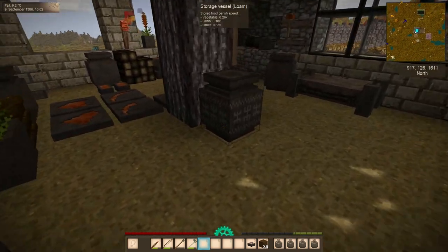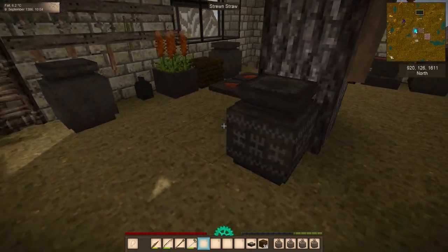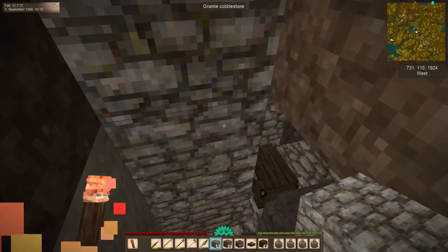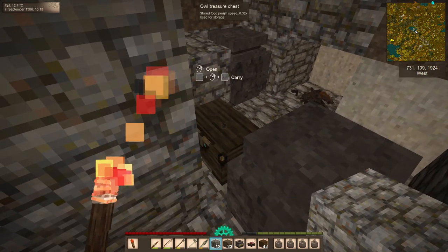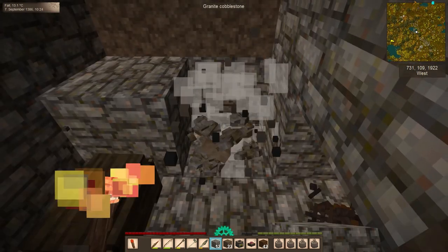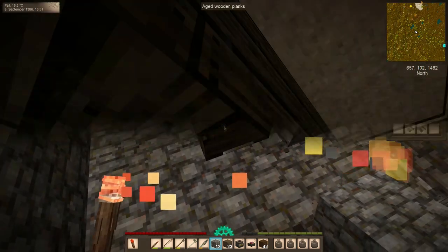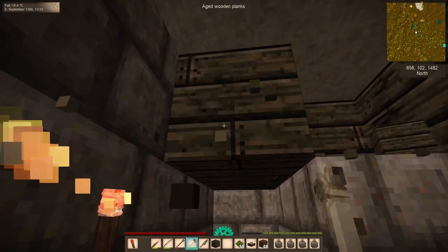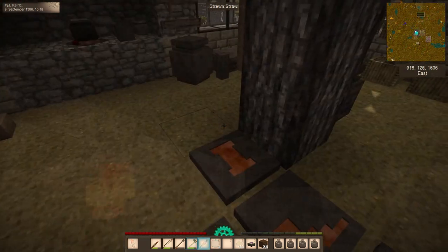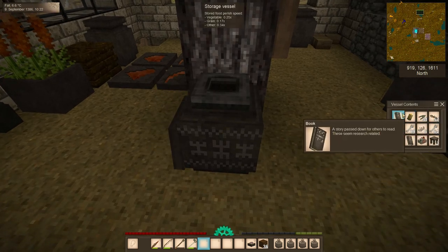Now that we're inside, this loam storage vessel reminds me of something I did between episodes. Between the last episode and this one, I went back to the ruins off in the southwest and the underground ruins to the west, found a few more goodies, and also tore down the underground ruins for the granite stone bricks and aged wooden planks.